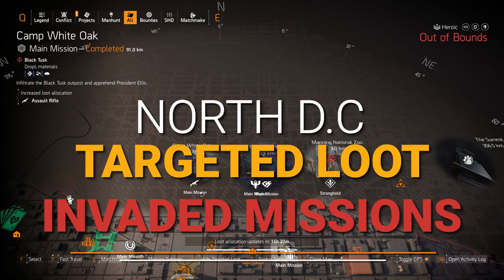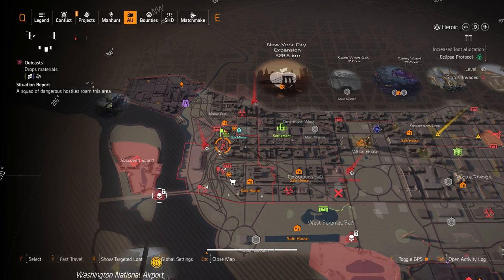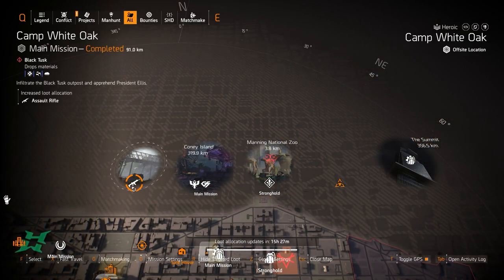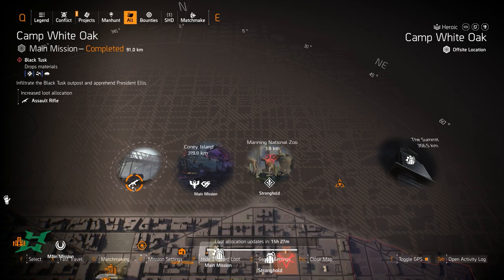On the north side, targeted loot highlights and invaded missions include Federal Emergency Bunker, DCD Headquarters, Potomac Event Center, Roosevelt Island, and Tidal Basin Stronghold this week. For normal targeted loot on the north side, we have assault rifles at Camp White Oak — two exotic assault rifles outside of the Eagle Bear: the Chameleon with Adaptive Instincts and the Capacitor with Capacitance, both highly recommended.